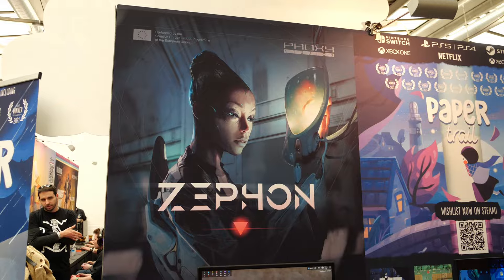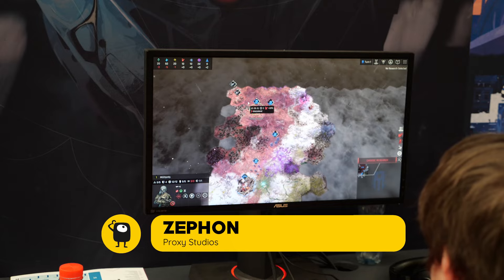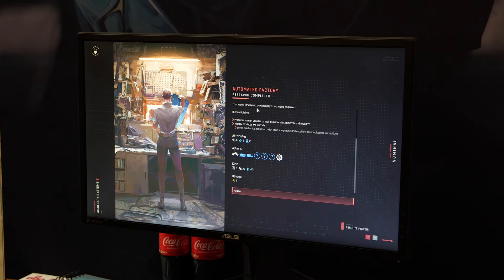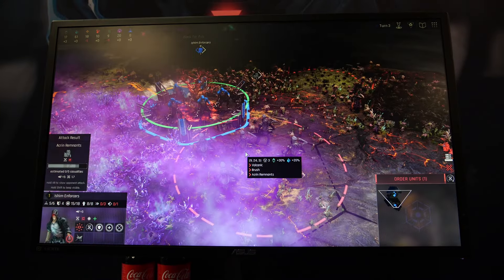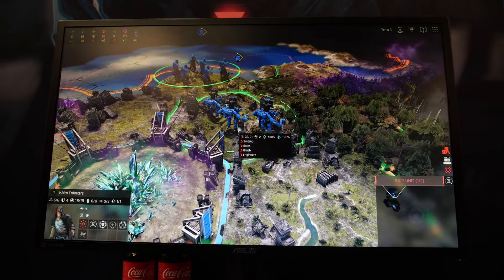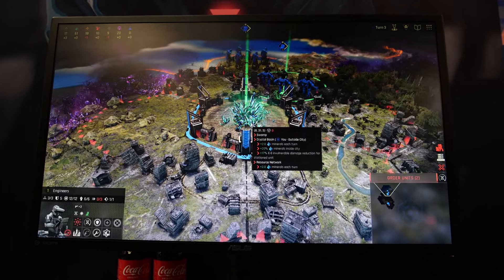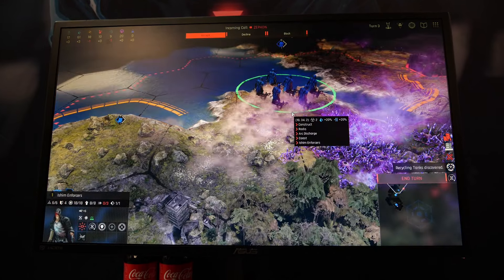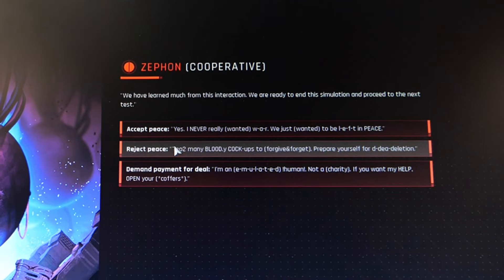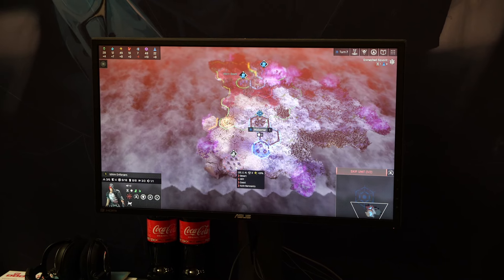From the developers of Warhammer 40,000: Gladius — Relics of War comes Zephon, a turn-based 4X strategy game set in a post-apocalyptic nightmare featuring aliens, rogue AI, and eldritch horrors. In Zephon you can negotiate with other parties instead of just bulldozing over their bases. It always takes a little time to get into a 4X — mastering the tech tree and combat mechanics — so I didn't do too well sitting in front of Zephon at WASD. I did attempt to negotiate a couple of times with an AI, and I'm not convinced I got a good deal for peace. Zephon is due out on Windows and Linux in the summer.